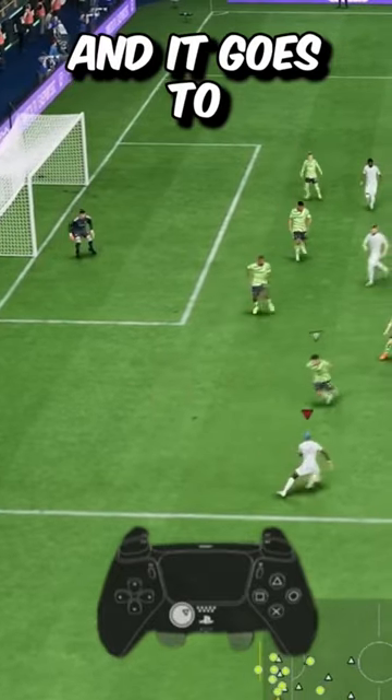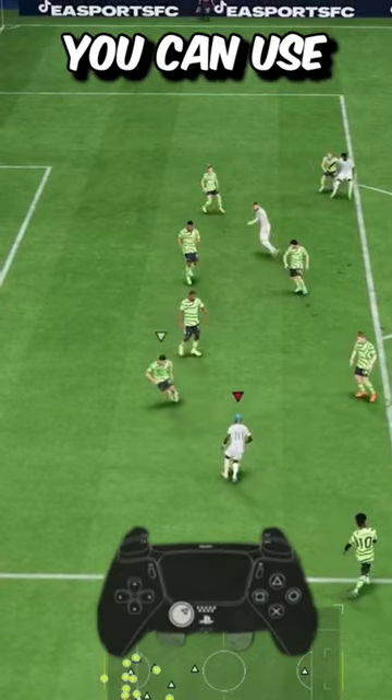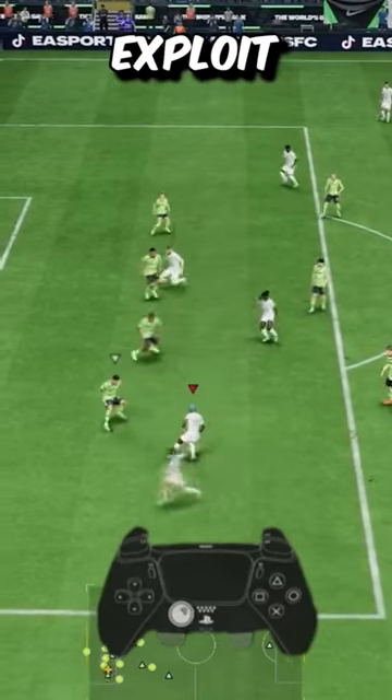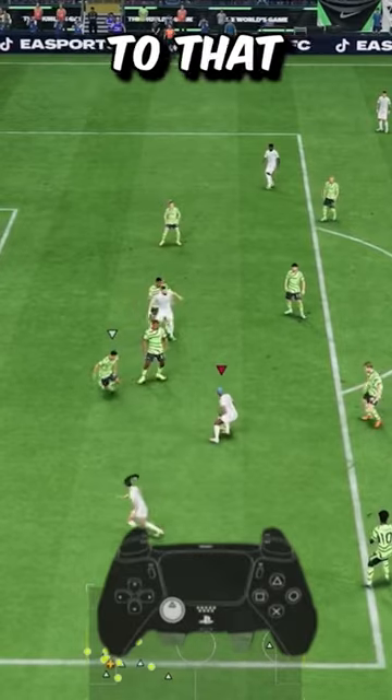As he goes to read you and goes to essentially jockey in a certain direction, you can use L1 to make him continue going that direction whilst you stop still on the spot. Then you can exploit the space that has been left open from the defender once he's committed to that certain side.